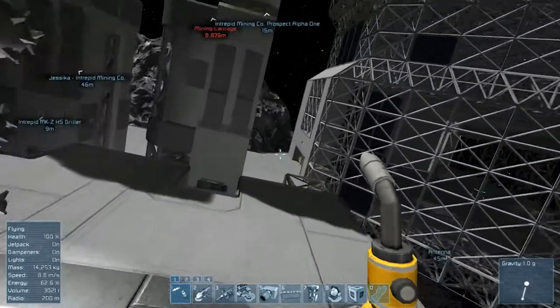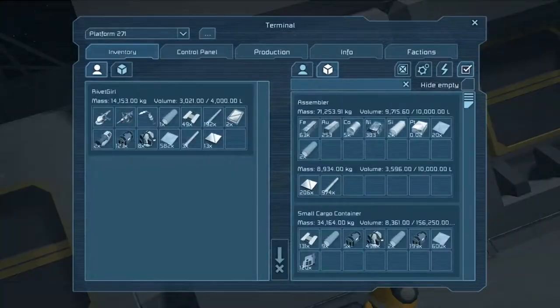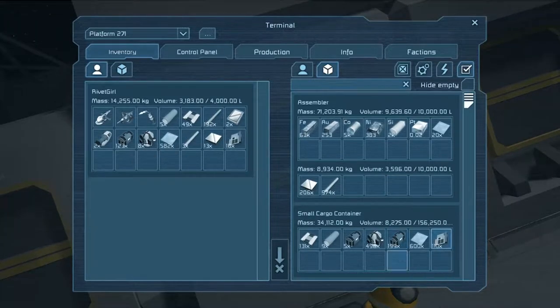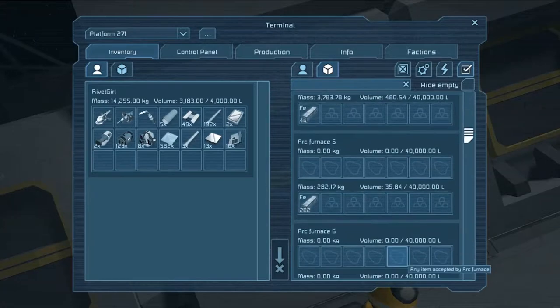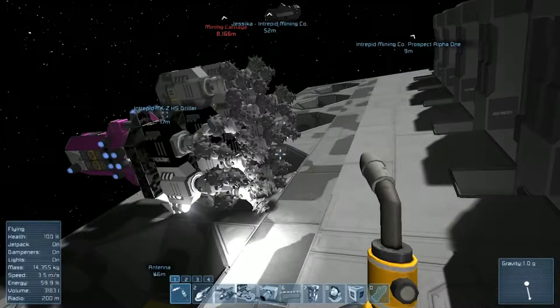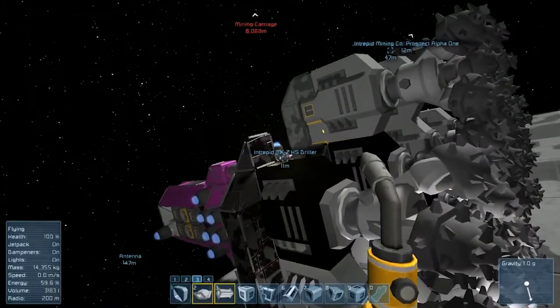Let's go get some thruster components and start putting our thrusters back together along with our spotlights. We have thruster components — we may have everything we need, although I think I need large steel tubes as well. We'll grab a couple of those, and a couple of computers. We have interior plate. I think we're probably okay, and if we need anything else the door is right there — not a big deal.